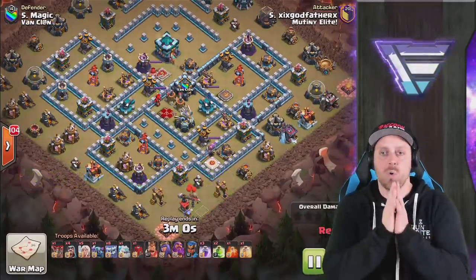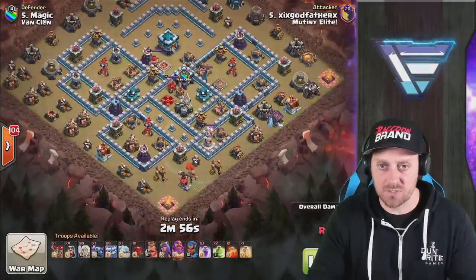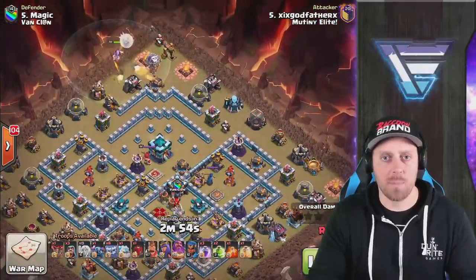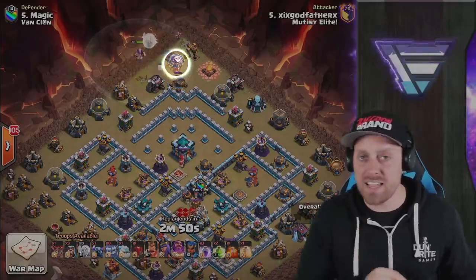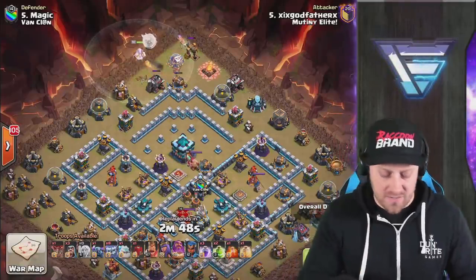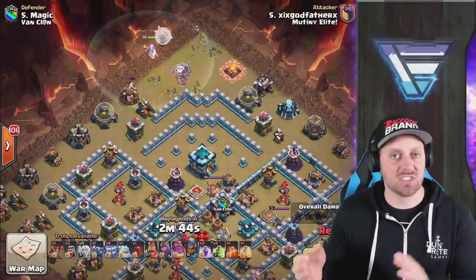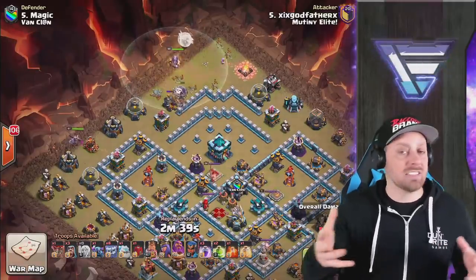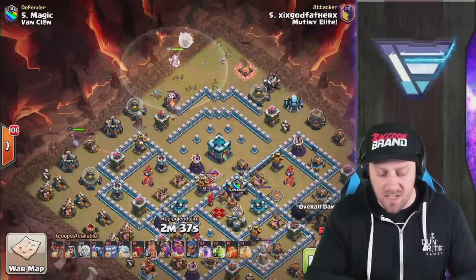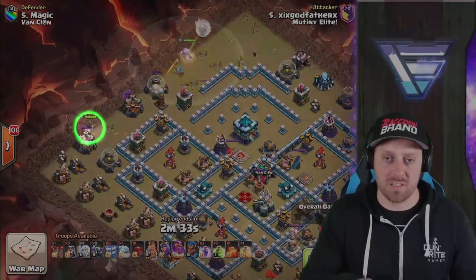Hitting the play button and seeing where Godfather decides to go in on the attack. Starting out with a Warden walk up north. Warden walks take a lot of patience — you really have to take your time. Let the Warden take out a bunch of the defenses before you rush everything in. So this is more like a classic P.E.K.K.A. Smash utilizing a lot more Yeti, a lot less P.E.K.K.A., but the same Warden walk we've been seeing in Phase 1 of the attack.